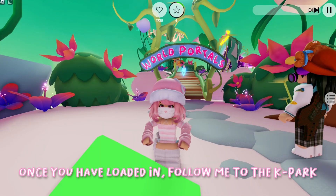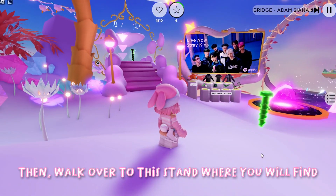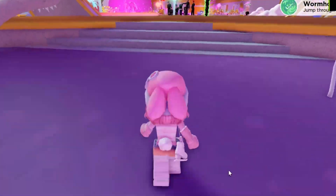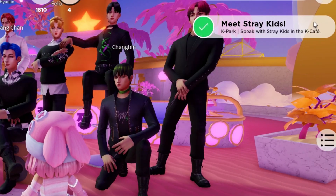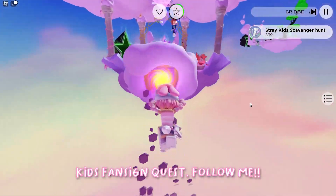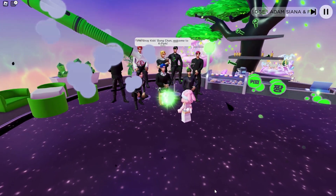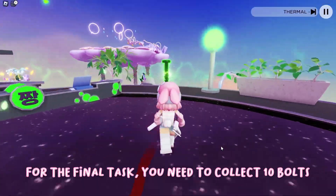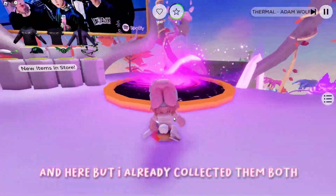Once you have loaded in, follow me to the K Park World portal. Then walk over to this stand where you will find out your tasks. For the first one, we need to go to the K Cafe and speak to the Stray Kids. For the second task, you need to complete the Stray Kids fan sign quest. Follow me. For the final task, you need to collect 10 bolts and then you will receive your item. There would have been a bolt here and here but I already collected them both.